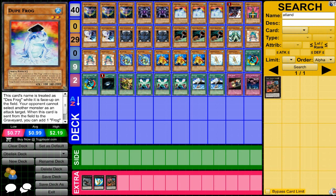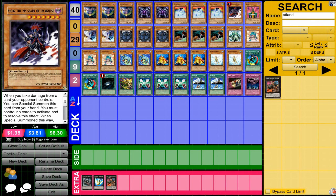Dupe Frog — you're going to see a lot of frogs in this deck because frogs drive the special summon power of this deck. Dupe Frog is really good: 2000 defense and you can get another frog monster. Gore is very nice because again if your opponent gets in direct damage you'll be able to summon him.